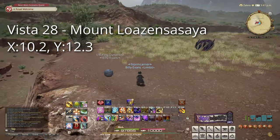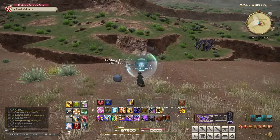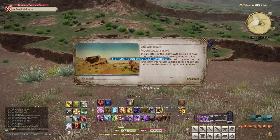Our third target, Mount Loazan-Sasaya at 10.2 by 12.3. This is on top of the mountain. You can use the ramp to reach the top. Go ahead and use Lookout, and you'll get this one unlocked.